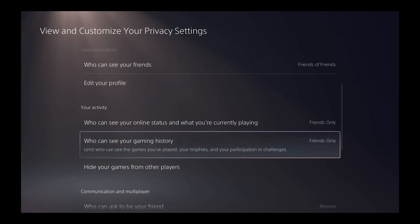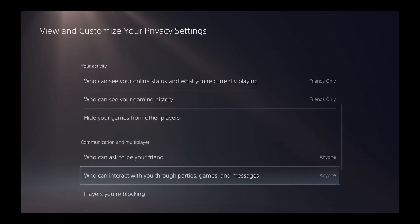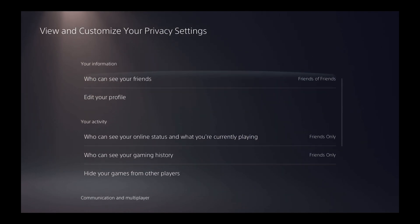When you're in here, go to Activity and Communication and Multiplayer. Set this to Anyone for now — you can change it to Friends Only right after — but you want these bottom two set to Anyone.